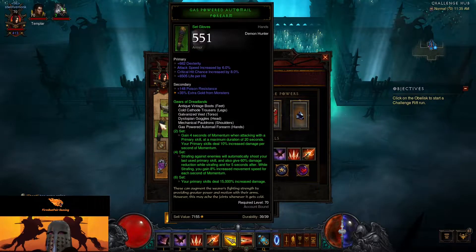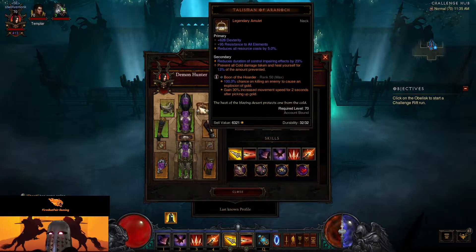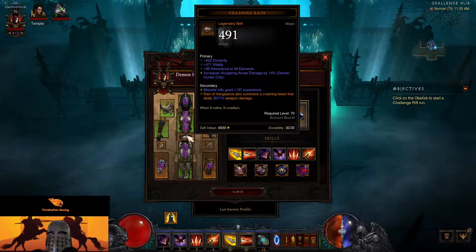And lastly, our primary skills deal 15,000% increased damage. Now let's see what else we have here. The neck with Boon of the Hoarder isn't going to help. Cold damage prevents all hatred generators from reducing our damage, so we've got some survivability there.